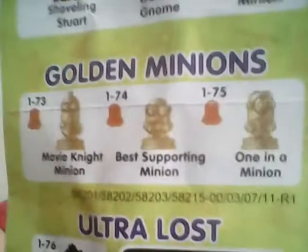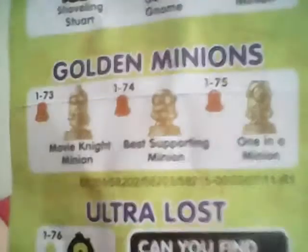Then there are the Golden Minions, which I don't have any of yet. Up to the Golden Minions there are 75 — there's only one more. They should have said there are 76 to collect instead of 'over 75,' because that makes you think there's like 100 or something. The final one is the Ultra Lost Unico, and as you can see it says 'Can you find the Ultra Lost Unico?' — they only made 100 of them. So it's 1 through 76.